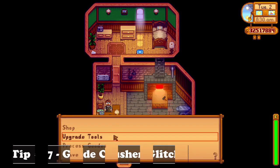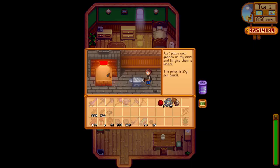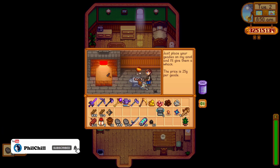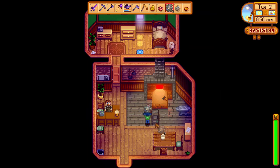Did you know that the Geode Crushers have a neat trick? There's a slight glitch you can use to get a certain duplicate gem. The trick is to craft a Geode Crusher and put it into Clint's shop. Afterwards, open up the Geodes you have at Clint's, and if you get a Prismatic Shard or something else valuable, just put the next Geode into the Geode Crusher, which will duplicate the last thing you got from Clint. So if you break open a Prismatic Shard from a Geode, pop the next one in the Geode Crusher and you'll get another one as well.